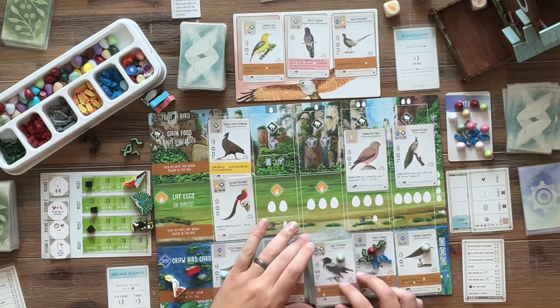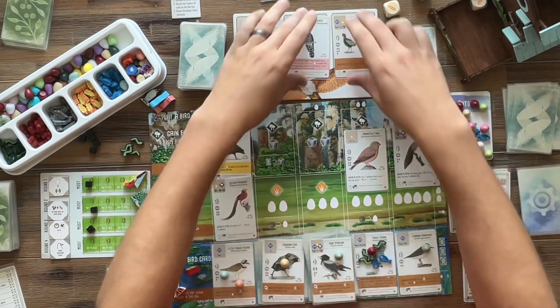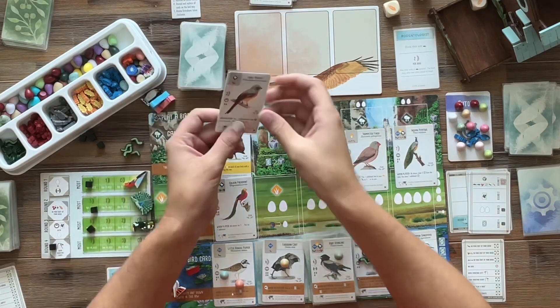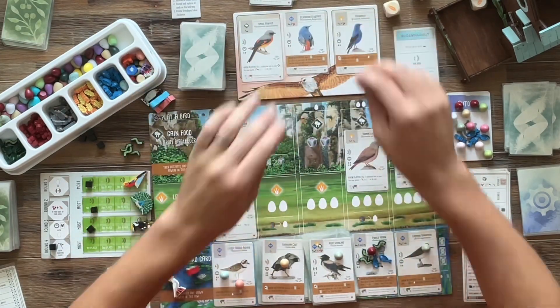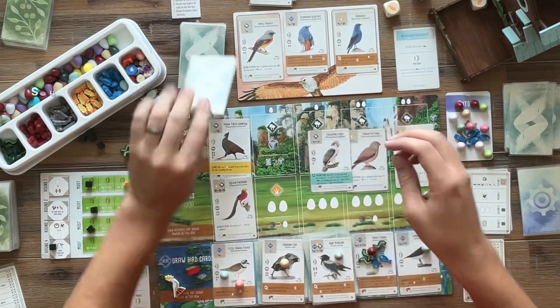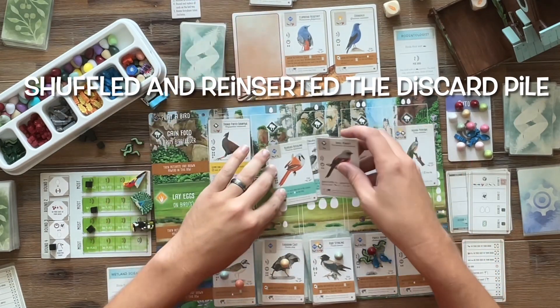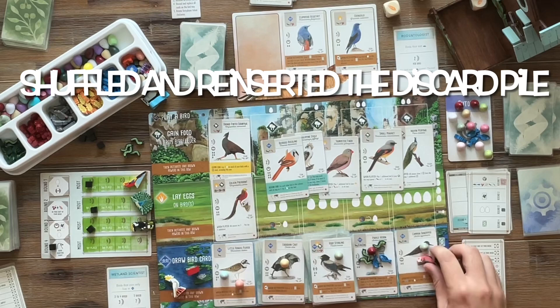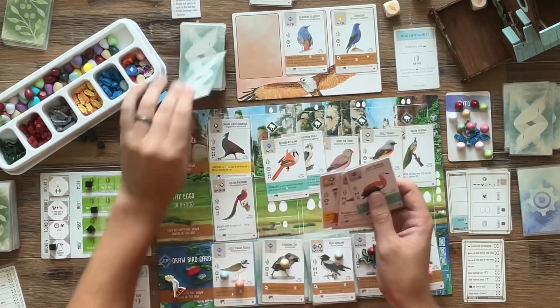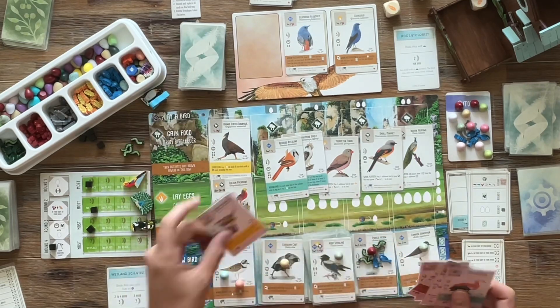Our end-of-round goal for round four is birds pointing to the right, and we do qualify for that one. The Automa is ahead and they grab another five points. We reset the tray — no Rodentologist birds, nothing crazy. We pick up the Minivet because we can afford to play it. We do the Sandpiper again, just checking and looking at cards, making sure nothing crazy good. We're satisfied with two caches on the Purple Heron.